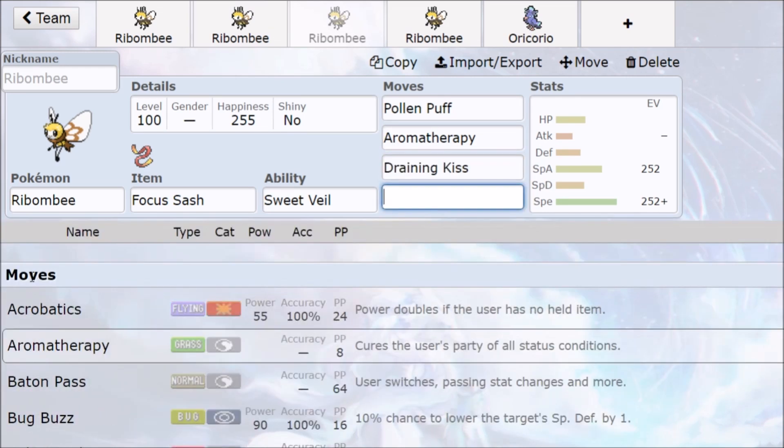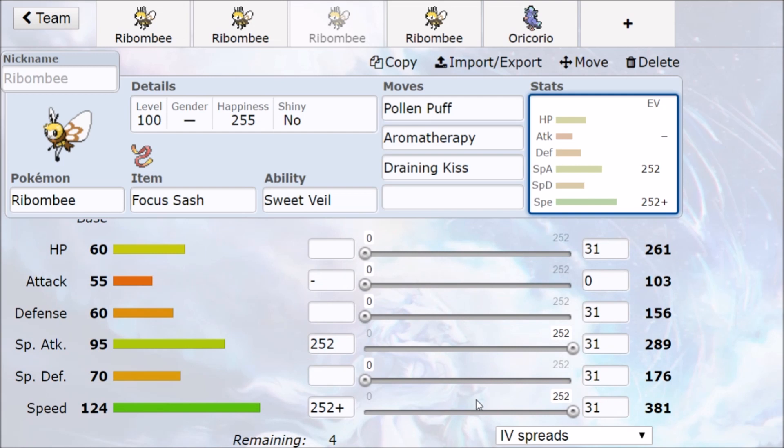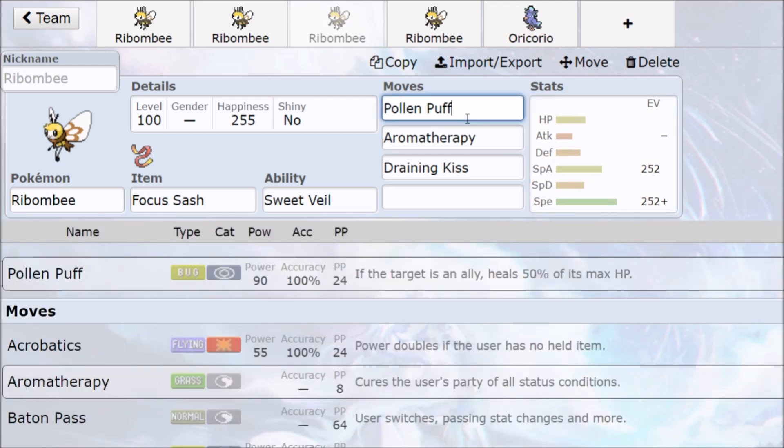Draining Kiss is one of those other options. If Ribombee had like 80 base speed and maybe 85 on defenses, after Quiver Dance the Special Defense boost means special attackers have nothing against you, so Draining Kiss healing would be powerful. But since Ribombee doesn't have that bulk, Draining Kiss isn't absolutely necessary. We also have Aromatherapy as a cleric — if running high speed investment, you outspeed and use Aromatherapy, survive Focus Sash, and maybe find an opening. Quiver Dance into Baton Pass makes Ribombee more supportive.